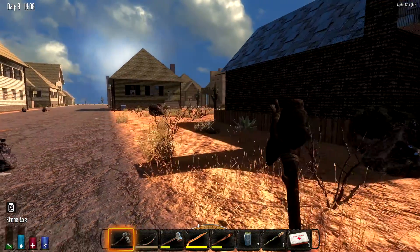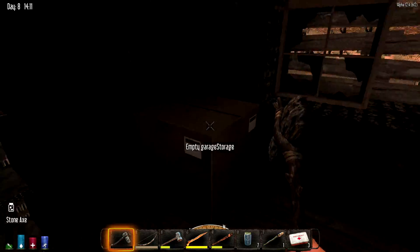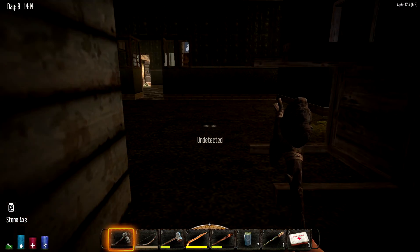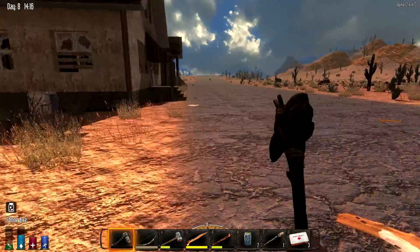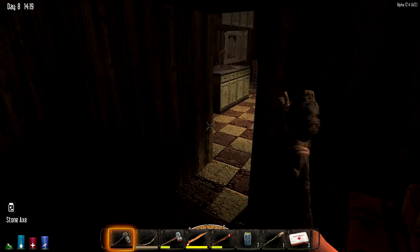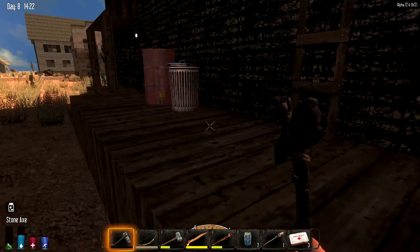I don't see anything else. I think I've gotten into this building already. Anything else on this street? Looks like I tried. I might have gotten into this building already because the back door's knocked down. So I think I've searched this whole street now. Stores are locked, but I've searched it because I came in through the back door. Alright, so that's done. This street is done. Let's start working on this street right here.